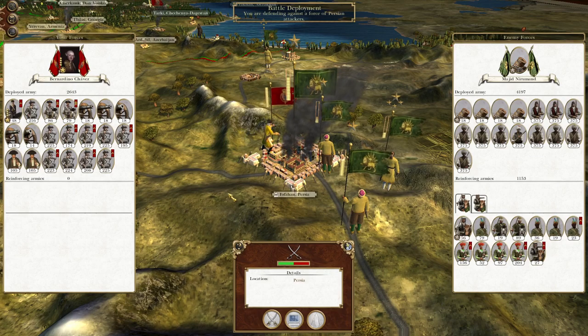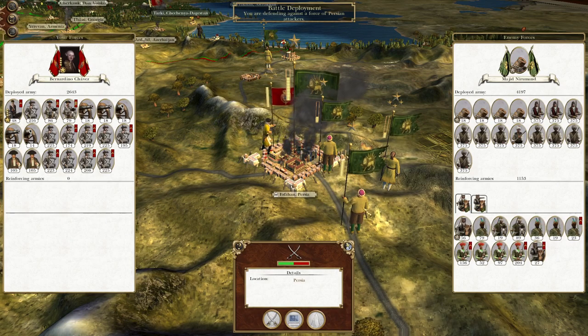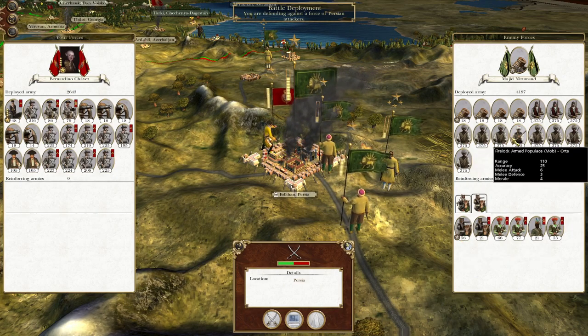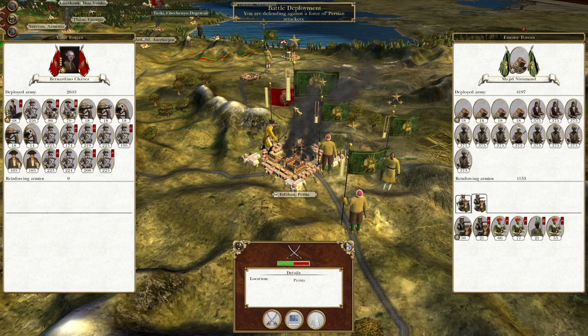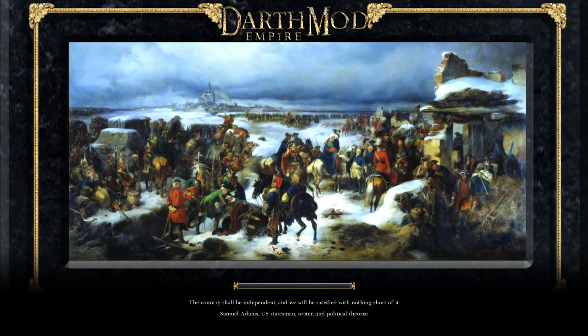To pick up where we left off, we are sieging Esfahan and the garrison outside the city is deciding to sally. It's actually going to draw in both this force here and probably this one here. This looks like it might get away, but I think this is going to be a fantastic opportunity to really mince up a large number of Persian troops.